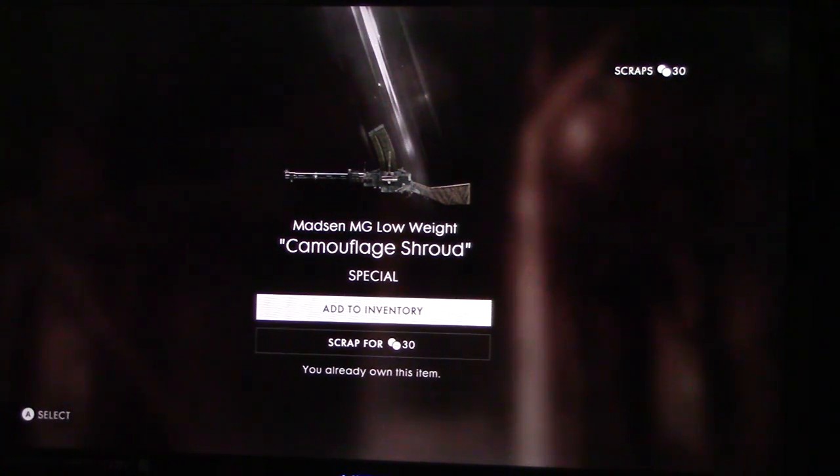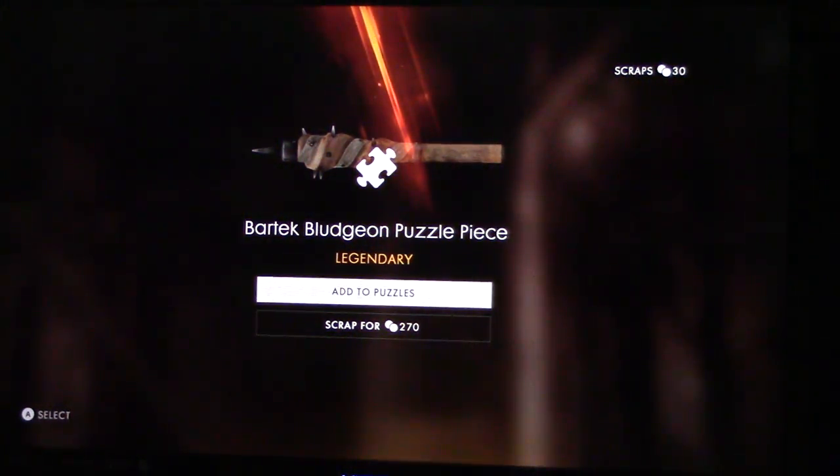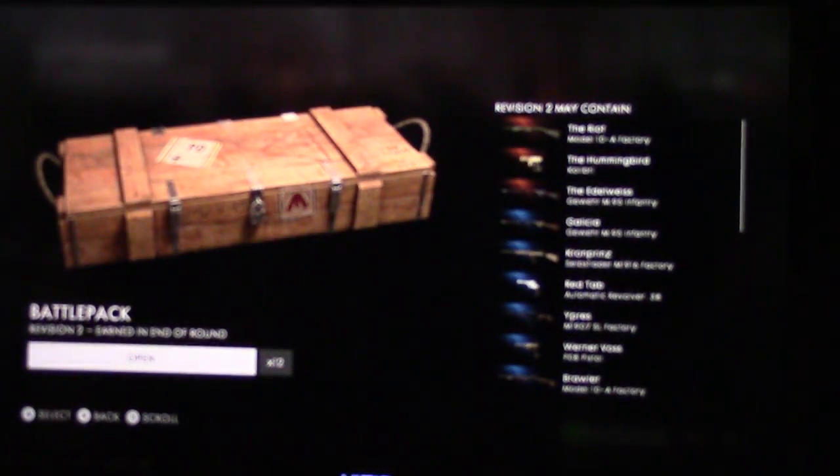Master MG low weight camouflage shroud - special. I already own this item. That might have been the one that malfunctioned. Oh, we got a piece of legend - sweet, our first puzzle piece! Apparently, if you don't know, you collect five pieces to make it then you got it. Awesome.